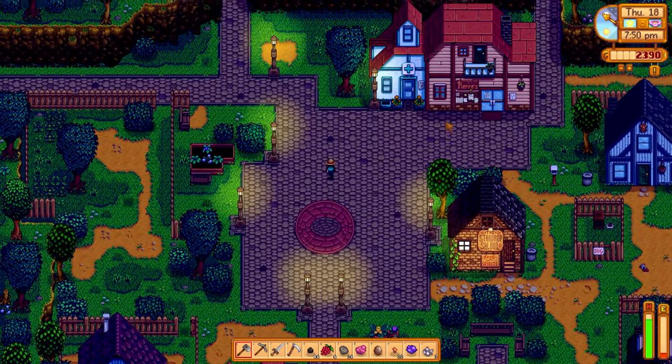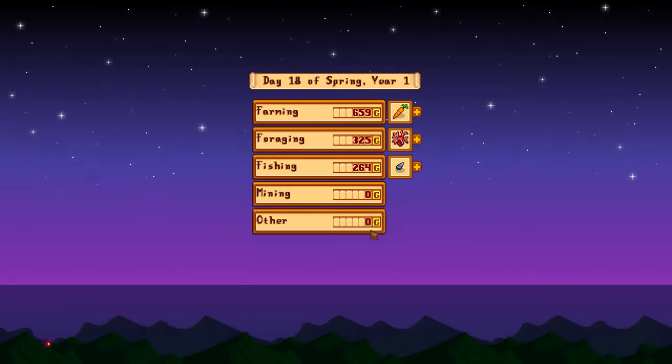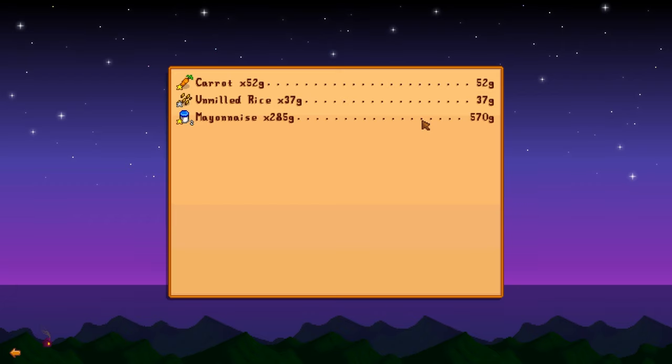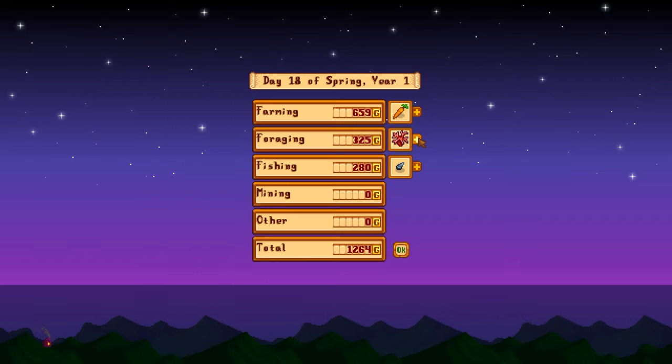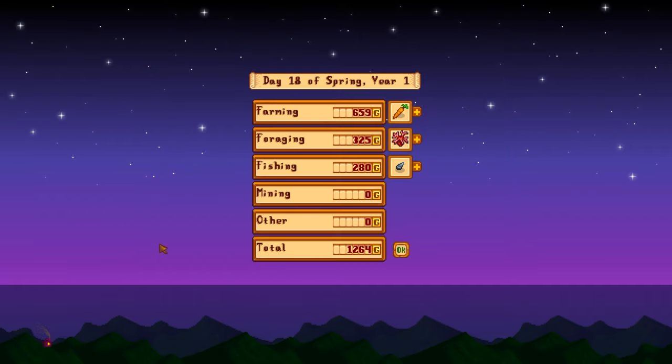Carrots are worth 52 — it's not a ton, but to be fair we aren't paying for those seeds, so that actually is not that bad. The coral is worth quite a bit, so that's a nice one. The clam and mussel are worth something. We made 1,200 today — that is actually quite good.